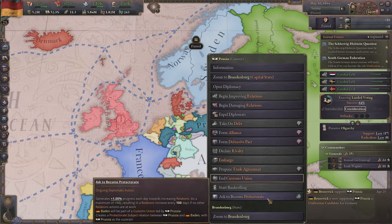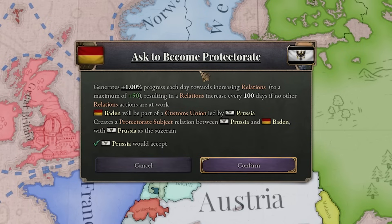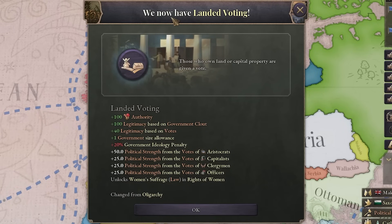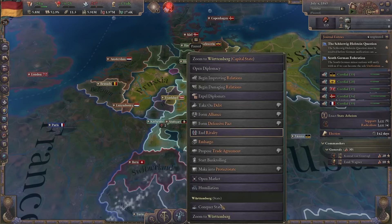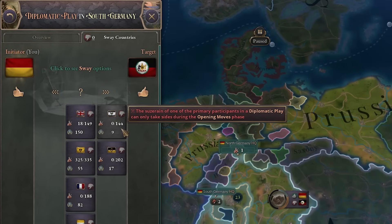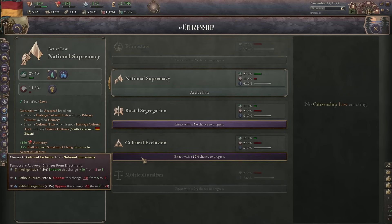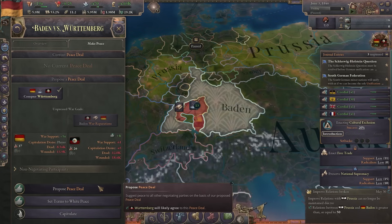We can actually become Prussia's protectorate. The only reason I want to do this is because they won't be able to join against me in wars anymore — so that means I can do whatever I want in Germany. We also got landed voting. Now let's go for Wittenberg, and even though the Prussians don't like this, there is absolutely nothing they can do. Our first election and the conservatives won. Let's try to get some cultural exclusion. Now let's annex those guys.